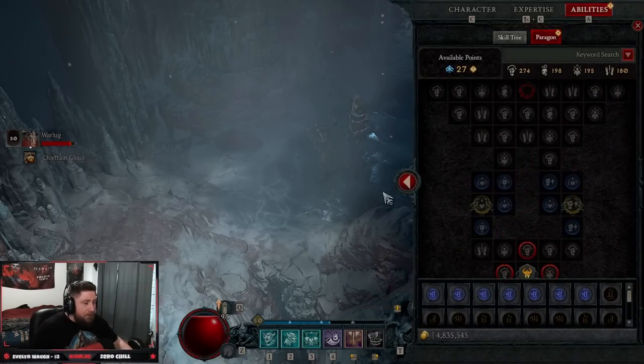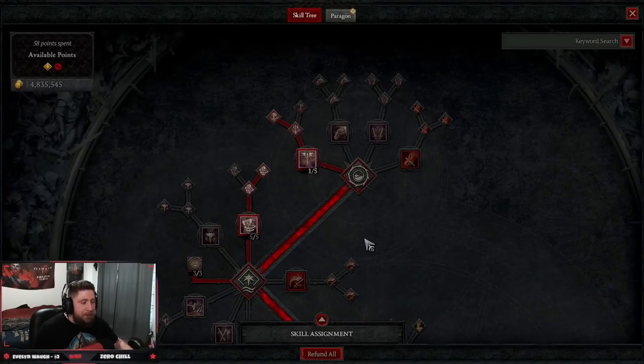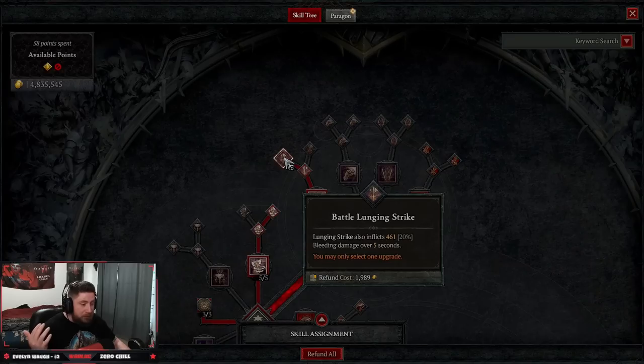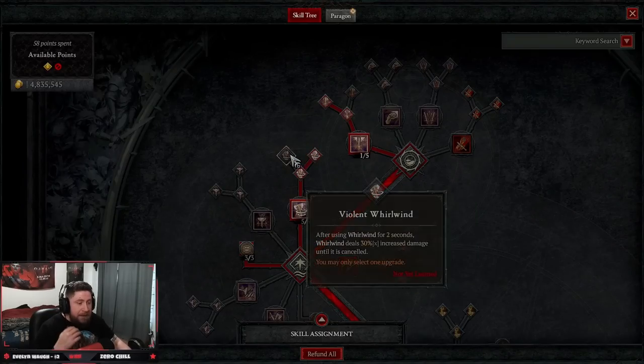Over in our skill tree, this build is going to be a whirlwind bleed type build — we're going to be very fast and very strong dealing out massive amounts of damage. First things first, we're going to go Lunging Strike into Battle Lunging Strike. The reason we're doing Lunging Strike is because it really closes the gap between us and the enemy so we can non-stop attack and fill up our fury to whirlwind, and it also gives some nice bleeding effects. Next, we're doing five points into Whirlwind all the way up into Ferocious Whirlwind.